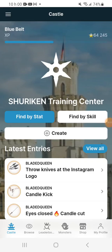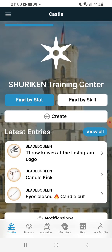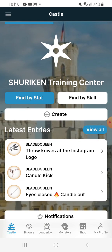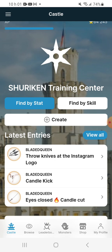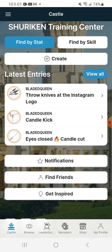How do you get started in Shuriken? First, choose whether you want to create a challenge — if you have challenge ideas you want to share with the community, press the create button. But what I recommend is to start by training. You get a lot more points when you complete challenges: you only earn 200 points when you create a challenge, but you earn 1,000 when you complete one.